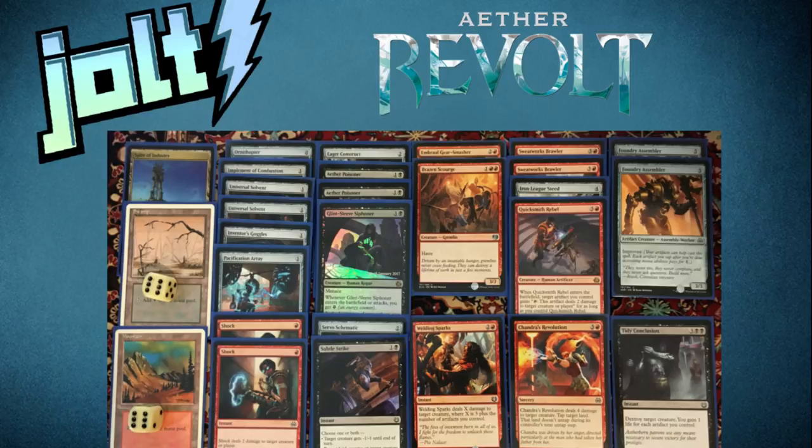We're running a lot of Human Artificers, so I ran a pair of Inventor's Goggles — it's an Artifact Equipment that gives plus one, plus two, and whenever an Artificer comes into the battlefield you can attach it for free. I also ran Servo Schematic — whenever it enters the battlefield or is put into the graveyard, create a 1/1 Servo Token. I did run the black sacrifice outlet artifact guy, but ended up cutting him from the deck since it wasn't what we wanted to be doing.